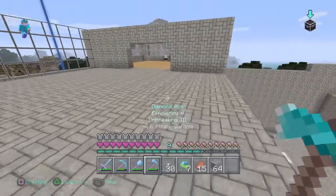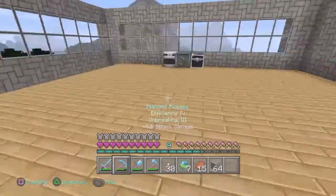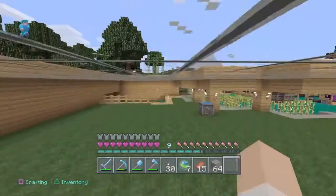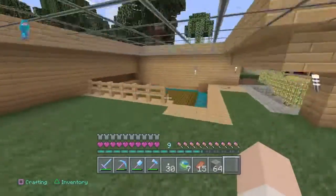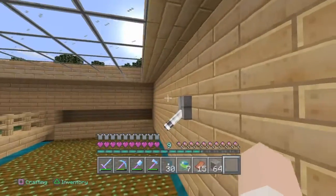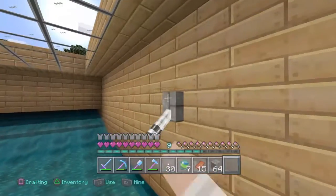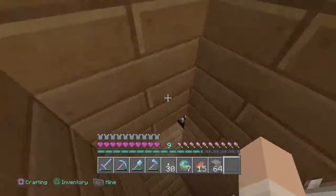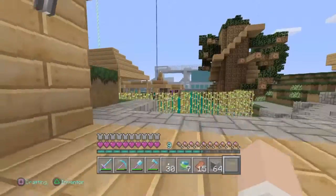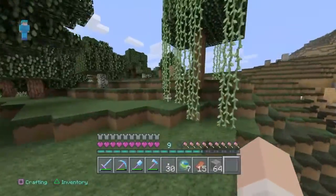Up here we're adding another story — going to be three stories total. This was Zach's house, also known as Spicy, or Tristan's house when Tristan started living here. This is pretty much our breeding area. And this right here is the automatic water harvester: you flip the switch, water drops, takes all the seeds, and when the water closes the seeds go into the chest. It's a really cool design.